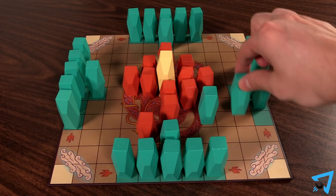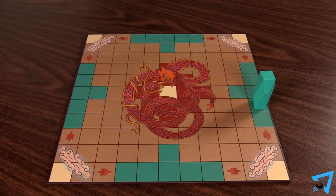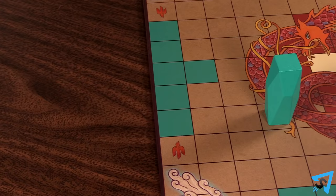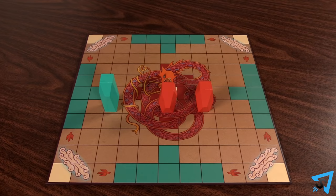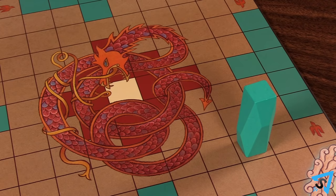The attacking player goes first, then turns alternate. On your turn, you may move any of your pieces any number of spaces in a horizontal or vertical straight line. Pieces may not move off the edge of the board, may not pass through other pieces, nor share a space with another piece. Pieces may not move diagonally.